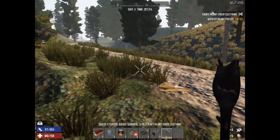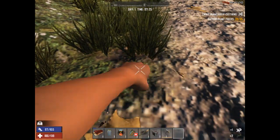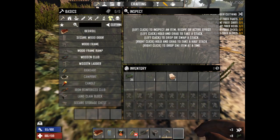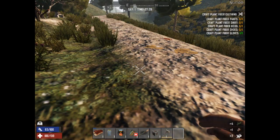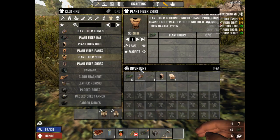See how much easier that is to get wood now with the axe? Let's get some more fiber together and build everything we need — gloves, hood, pants, shirt. I think we're going to need more of these, but even if we don't, let's just pick them up anyway.